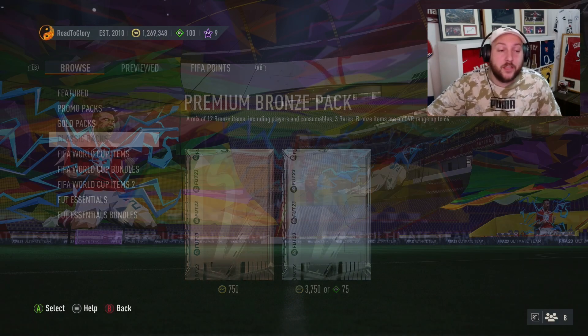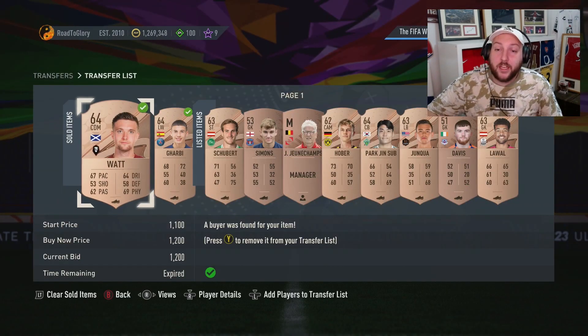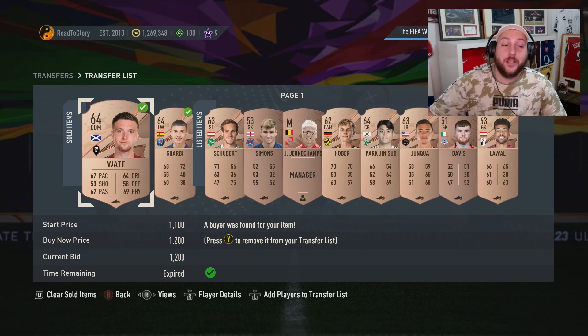That's going to be the video today. We've sold some more things — let's check quickly. We sold two more items, the PSG player and the Scottish one, making about 3,000 to 4,000 coins off that alone. If you have any questions comment down below. If you're new to the channel, subscribe and catch you in the next one.